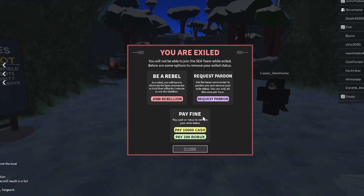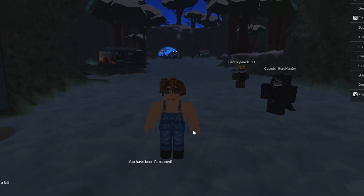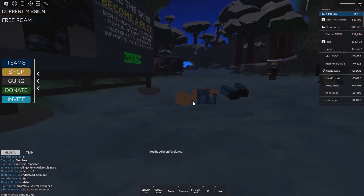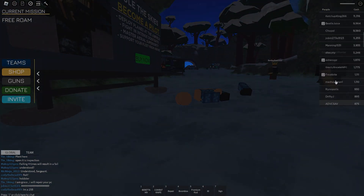The second option is to pay off your exile. This can be done with Robux or in-game cash. Once the exile fine is paid, you can join the C-Team again.